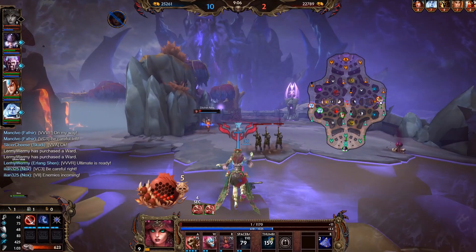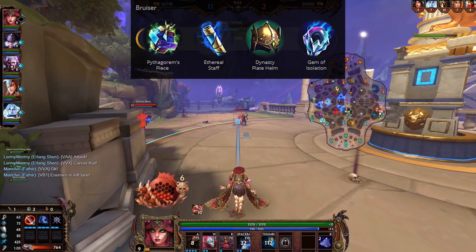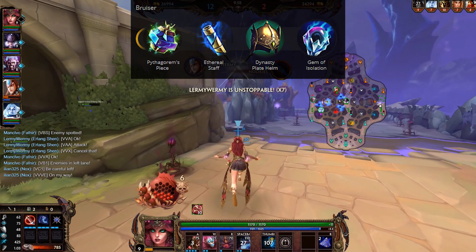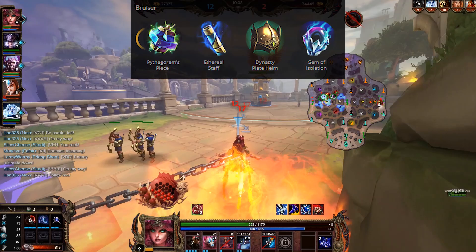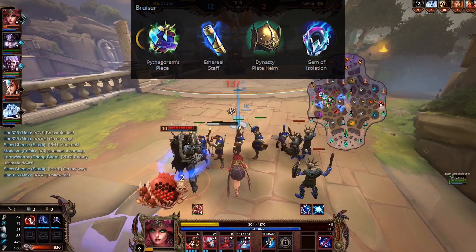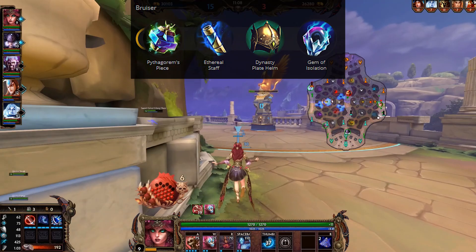There are also two bruiser options I would probably try for solo: Pythagorem's Piece and Ethereal Staff. Both should definitely be considered, and I think Pythagorem's Piece might become a lot more popular over time because between the health and the CDR it allows her to use her three more aggressively, which is super helpful for her. Dynasty Plate Helm also falls into this area, though it recently got a little bit of a nerf. Gem of Isolation is something you can consider, but I had some issues figuring out if it works properly with the plants — it didn't seem to work in jungle practice and I need to test it more, so no absolute judgment there.